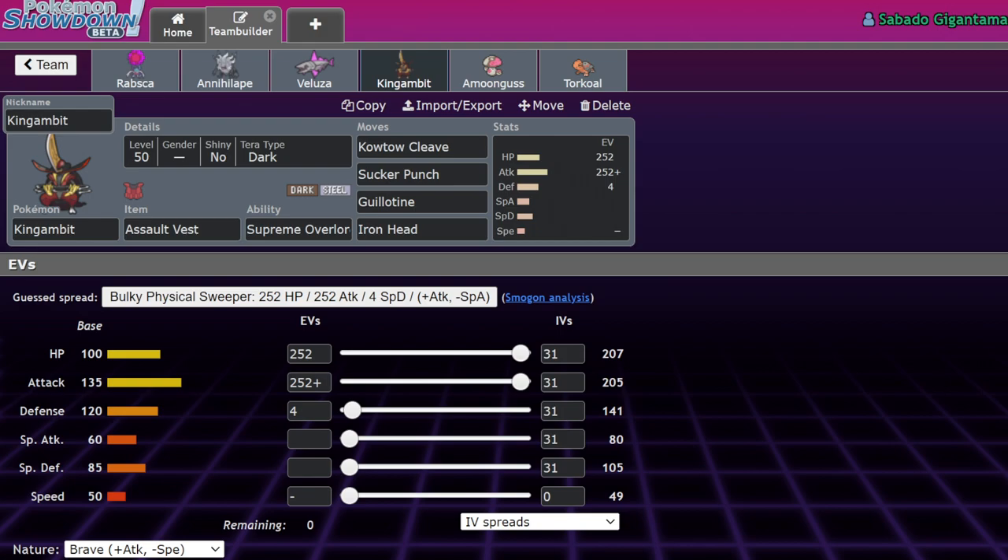We're fairly certain that the way Supreme Overlord works — at least on Showdown — is it doesn't check for how many Pokemon are currently KO'd, but rather how many KOs have been taken on your team total. So if you Final Gambit and then Revival Blessing that Pokemon back, even though it's alive again, you still get the 1.1x multiplier from Supreme Overlord. It's similar to Last Respects — it's not the number of Pokemon currently dead, it's the number that have been KO'd. So you can get more boosts by reviving and KOing again.